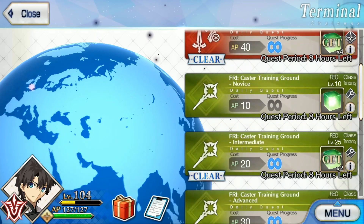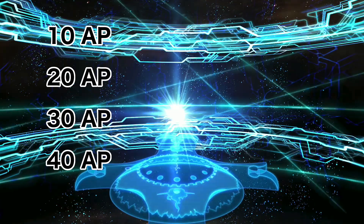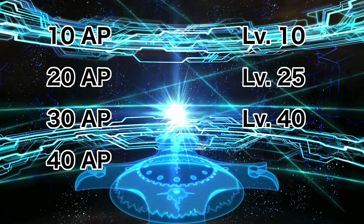The second type of daily quest is called the Training Ground. The AP required for each difficulty level matches the costs of the Ember Gathering quests — 10, 20, 30, and 40 — but the recommended levels are a bit higher at 10, 25, 40, and 60.